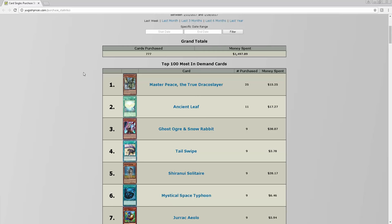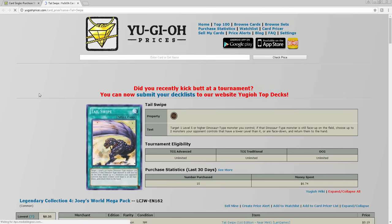A lot of people are buying into these rulings about switching life points with Ancient Leaf, and that is just dumb. If you have any of those, sell them immediately to the first person who asks about them, because that is the dumbest thing I've ever heard of.